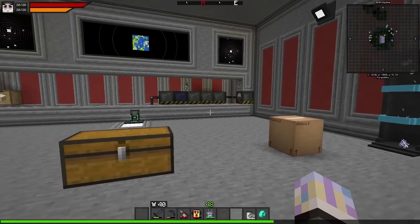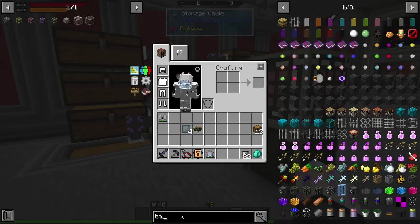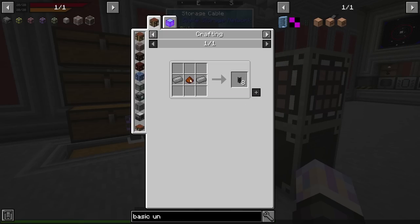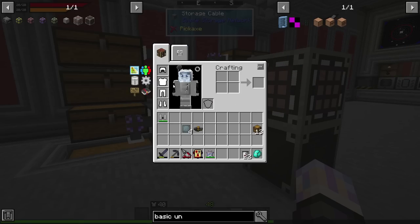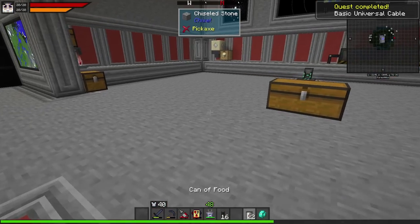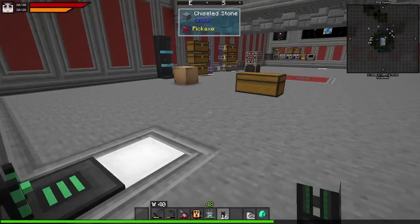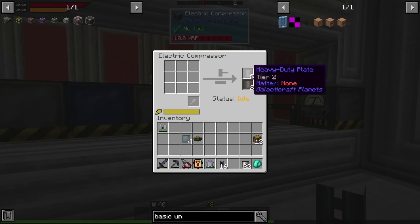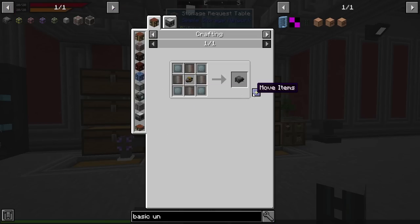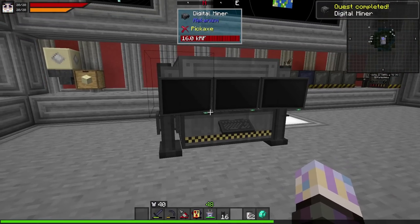Galacticraft doesn't play nice with RF production the normal way — flux ducts won't connect to it. So I need to use different cabling. I'm pretty sure Mekanism doesn't like aluminum cables from Galacticraft either. What we're going to make are the basic universal cables — we just need some steel. I'm pretty sure these cables can handle any kind of power, which is what we're going for. No more dings either — let me get my sound muffler set back up.